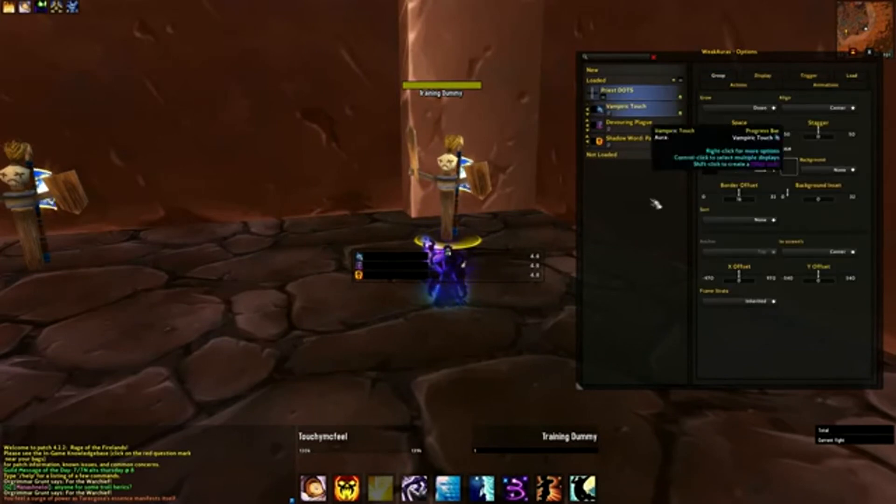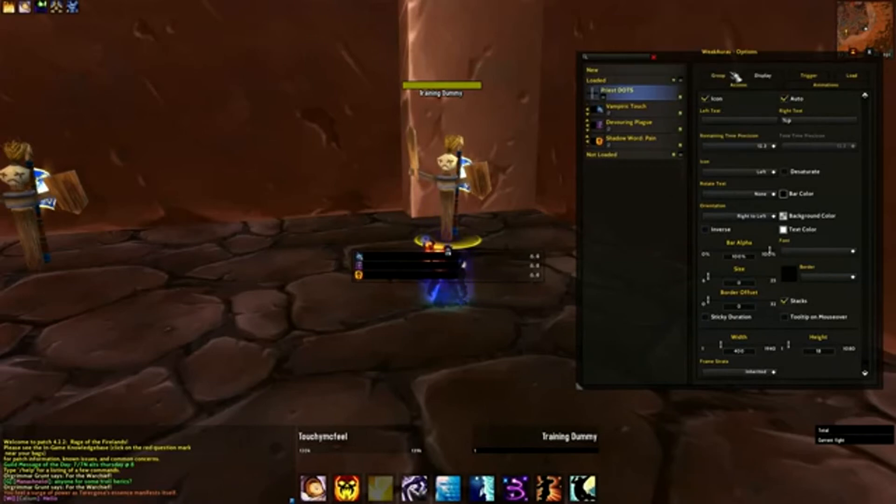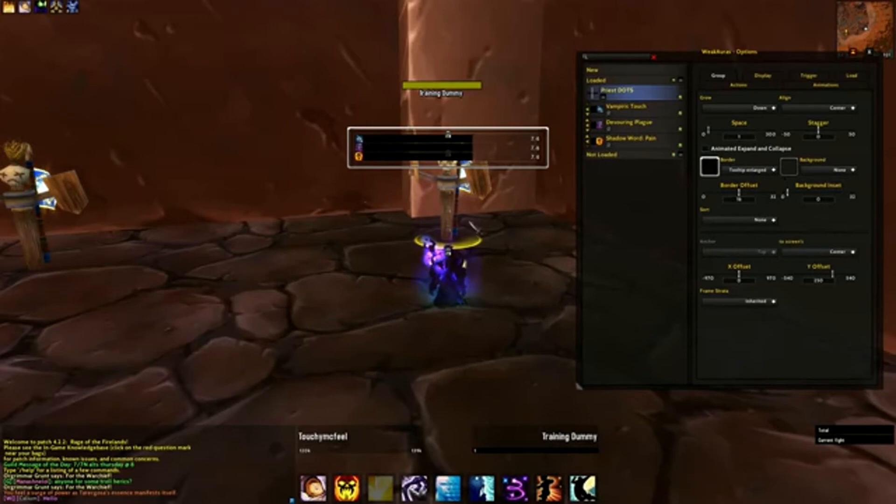Under group settings, we can move all of these auras as a collection, so we don't have to individually set each one's X and Y anymore. We can set it within the group — just grab it and drag it. I'll set the X offset to zero and maybe 250 for Y, putting it at the top of the screen so as not to confuse it with the other one. A couple of other things you can set: spacing between auras — you don't have to do it manually, you can just say I want a one-pixel gap. You can stagger them, which might be useful in some layouts. You can also set borders around the entire group and backgrounds, which might be good for some UIs.